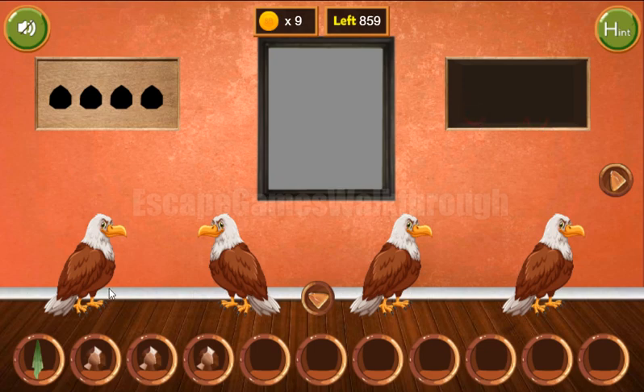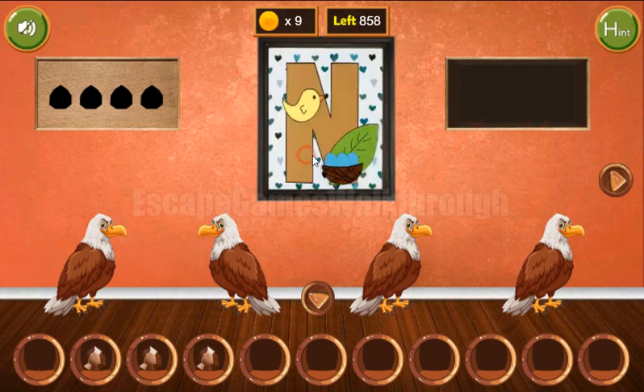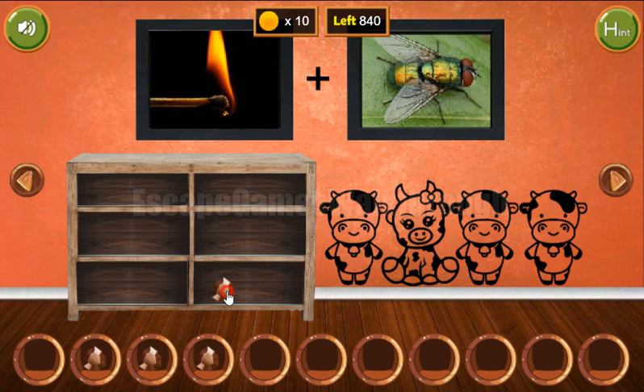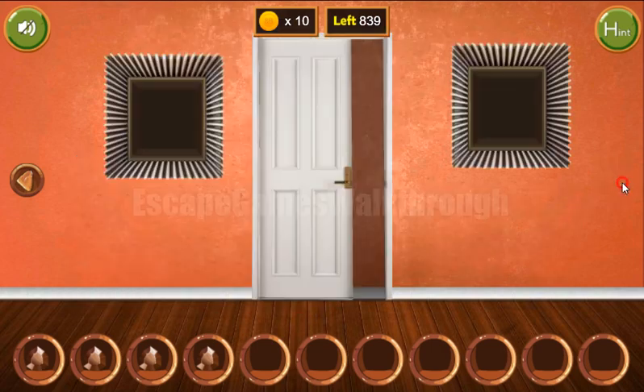Let's use the glove to wipe the picture. There's a riddle here, and the resulting answer is nest — we type that in. We've now got all 10 coins and all four gems.